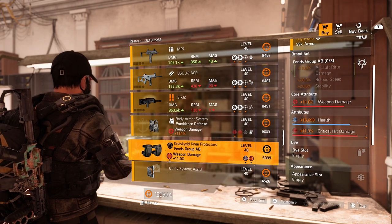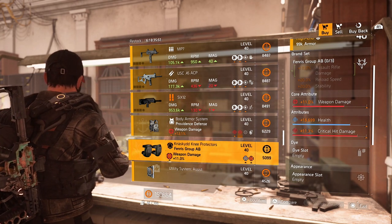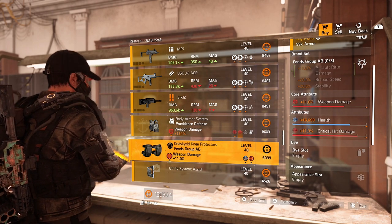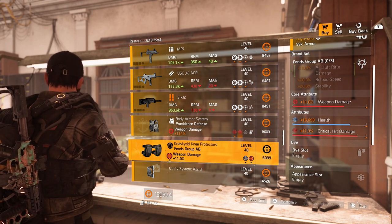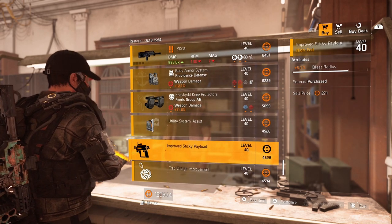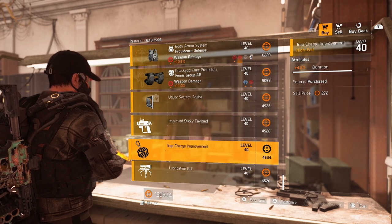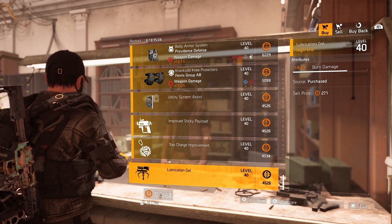Over to the knee pads from Fenris — could be nice as well. Roll that health away for some critical hit chance or headshot damage, whatever you think is necessary. Then with the station, roll that weapon damage to that max cap, same for the critical hit damage. Over to the mods: 16.8% repair skills, 5.1% blast radius for your sticky payload, 4.5% duration for your shock traps, and 4.3% burn damage for your turret.